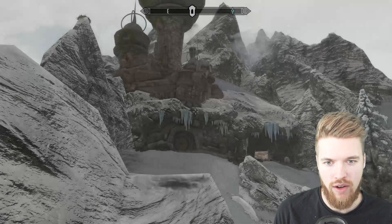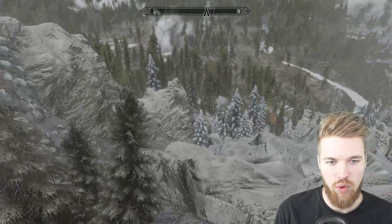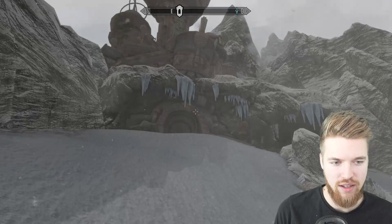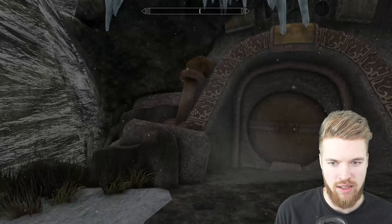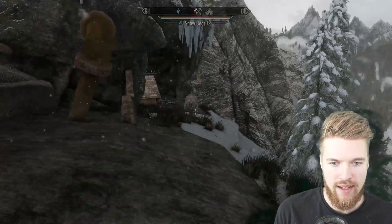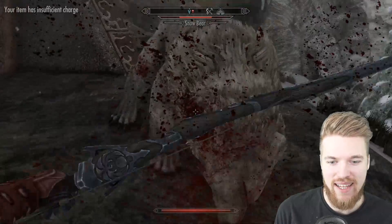Once you find it at the top of this mountain, you do need to walk your way up here, which is no easy task in itself, and you will get to the front entrance. It has a very wonky looking door, almost like a vault from Fallout. And it seems like there is a snow bear that has decided to make a home here.